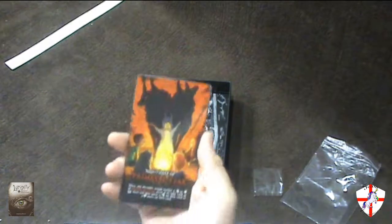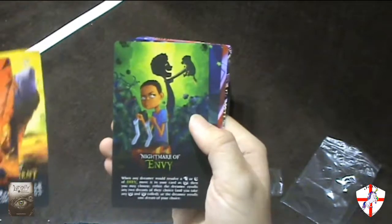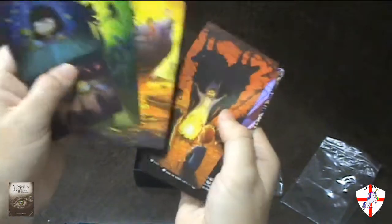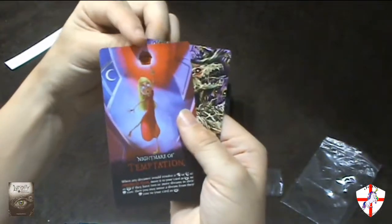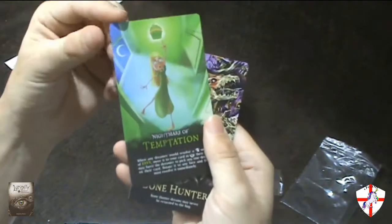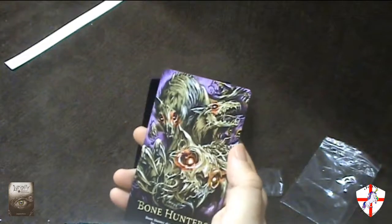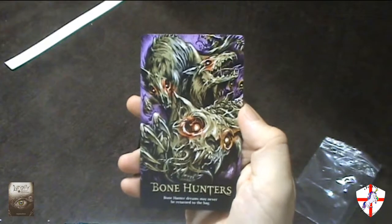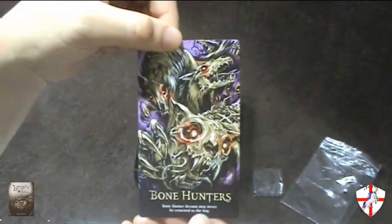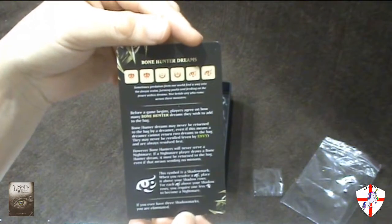These are the family-friendly cards. We have Primal Fear, Imprisonment, Envy, and the Depths. On the backs of these ones are the same pictures, but without the text on there — a nice little touch. Again, we have Temptation, a replacement for the red Primal Fear, and the green Temptation which is the replacement for Envy. And we also have the Bone Hunters card, which I don't think is quite family-friendly, but that's obviously used for the Bone Hunters expansion rules with additional rules on the back.